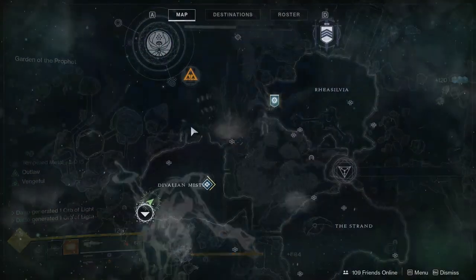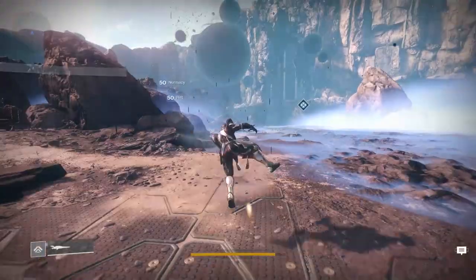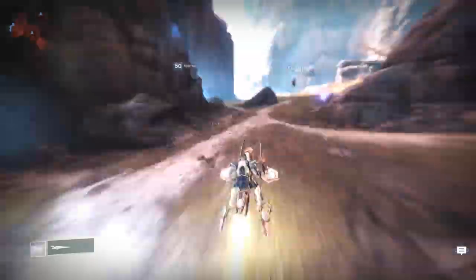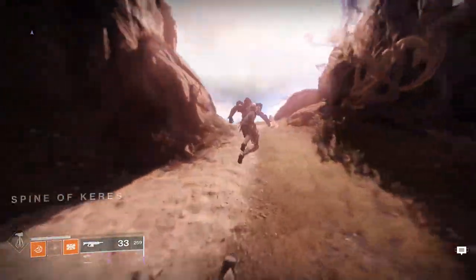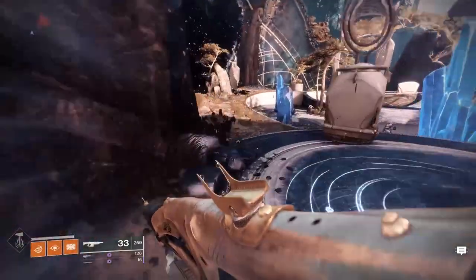In order to actually get to the Shattered Throne, you need to find the Confluence, which is available via portal in various sections of the Dreaming City. The easiest portal is the one located in the Spine of Keres because it's the closest one. Head to the Spine and then follow the on-screen directions in order to find it.